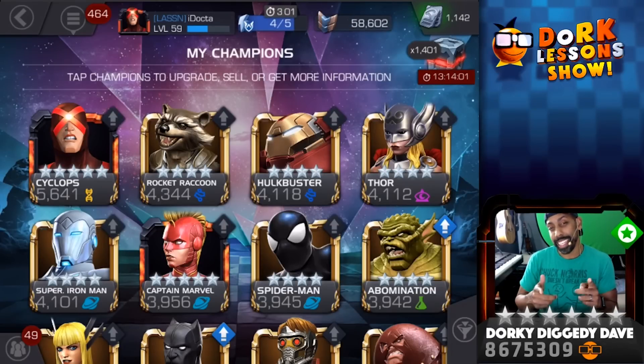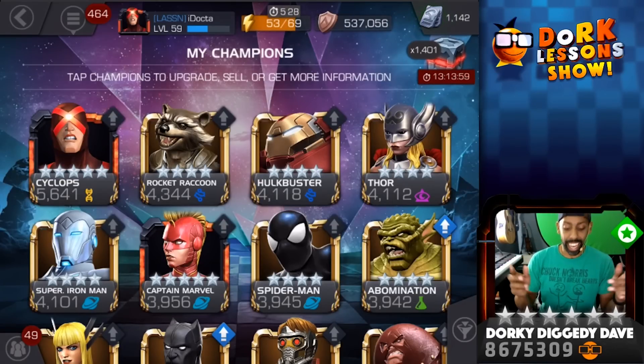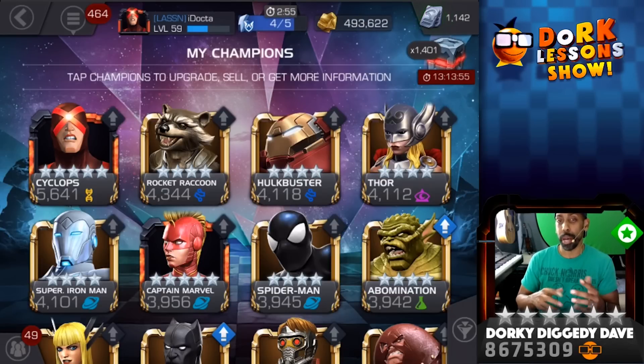Yo, yo, yo, this is Dorky Diggity Dave, and today I am going to use my skill awakening gem on one of my four stars, and let's just see who that is, because I think I've already made up my mind, but I'm going to do it now anyway, so let's run it.